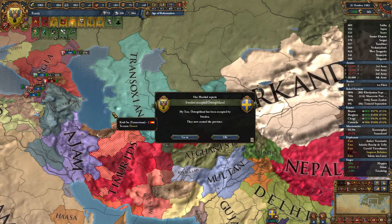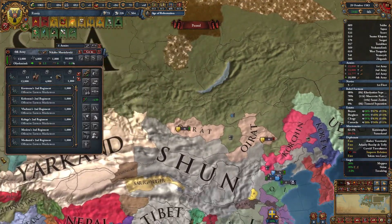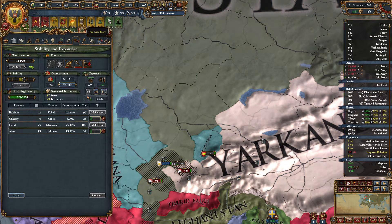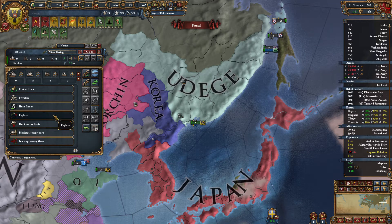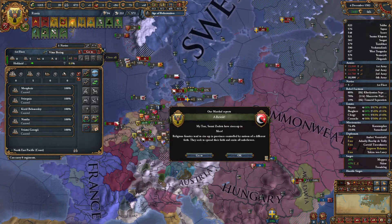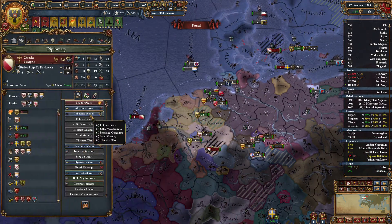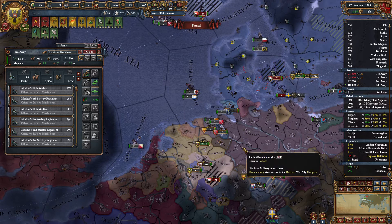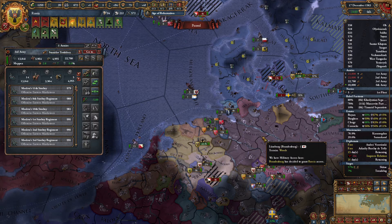Rebels in Yarkland. Still making the long march — takes time. Going to repay our loan. No need to continue to pay interest on it; rather just get it done and over with. Explore the Northeast Pacific. Revolt in Merv. Meppin has fallen. Get out of the war. Brandenburg, can we have military access just so we can walk around? Thank you, I appreciate it.